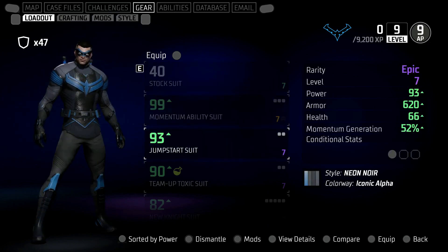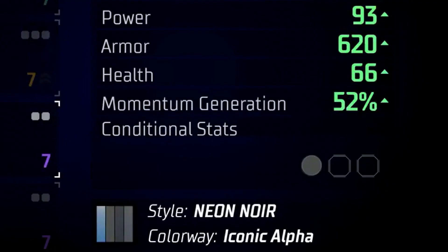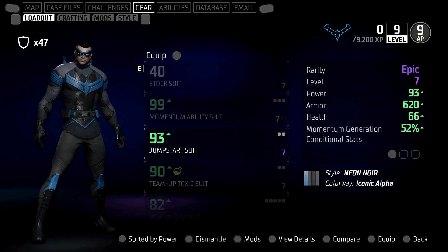This next suit — what's unique about it is that on the right-hand side among the various bonuses it offers, one is actually momentum generation. I'm pretty certain momentum is when you build up your bar to do takedowns with enemies, similar to the previous Batman games. In this instance it's a jumpstart suit with an additional 52% momentum generation, so this could be for a takedown-style build.